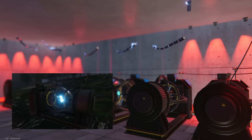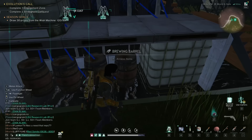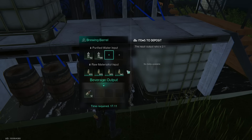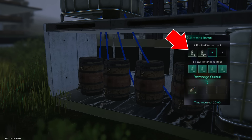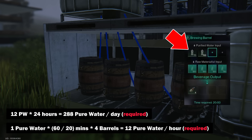You will learn how, with the help of electric yield deviance, you can produce more than 300 watts of free energy. I also remind you that to produce acid you will also need to produce pure water, and this needs to be done separately. Each brewing barrel only consumes 1 unit of pure water per iteration every 20 minutes, no matter how many raw material slots you fill with impure acid. Since we are using 4 brewing barrels, this means consuming 12 units of pure water per hour, or 288 per day.